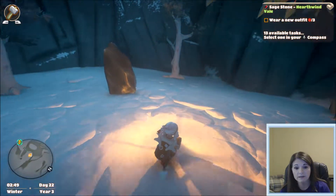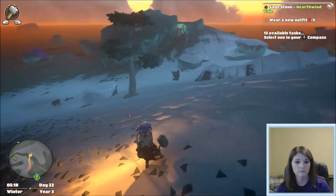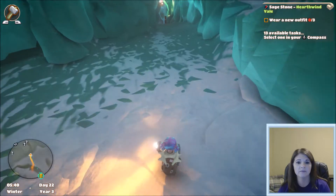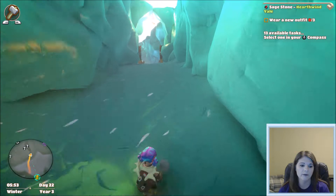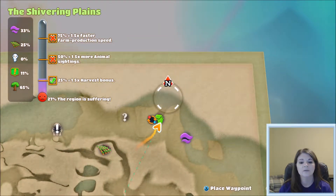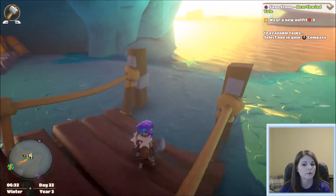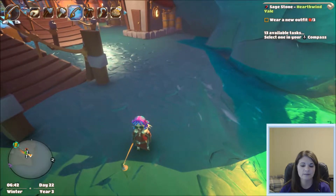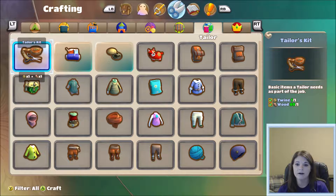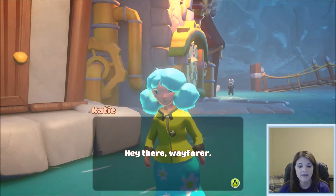There's a sage stone apparently right up here — there's a green glowy light over there. There are two question marks, so let's go check this out. There's a bridge and we've discovered a new area — Englenick! Let me check what guilds are left. We have wayfarer, chef, carpenter, constructor, tinker, brewer, tailor, and master. I think the brewer guild might be the only one left to find.